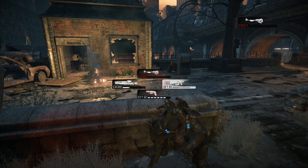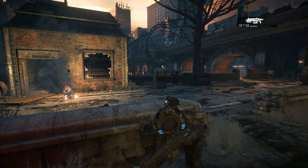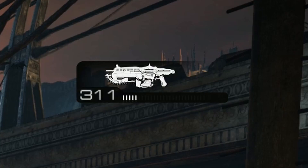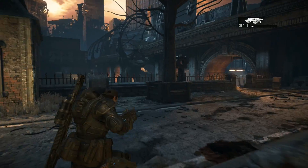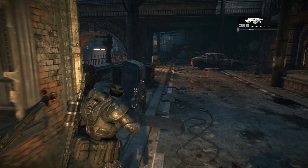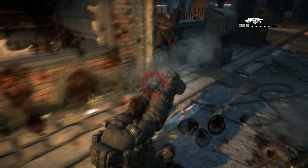Press reload once to start the animation, press it again at just the right moment, and you'll perform an active reload, which is not only faster but damage-buffs the bullets that were reloaded. The trade-off? Well, if you screw it up, then you're defenceless for a few seconds while your reload takes longer.